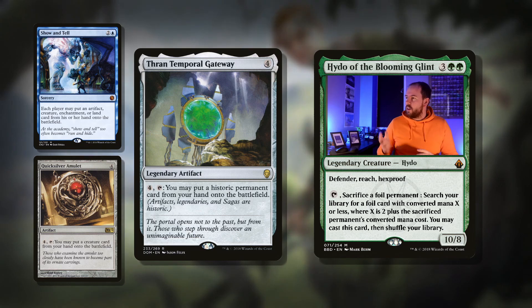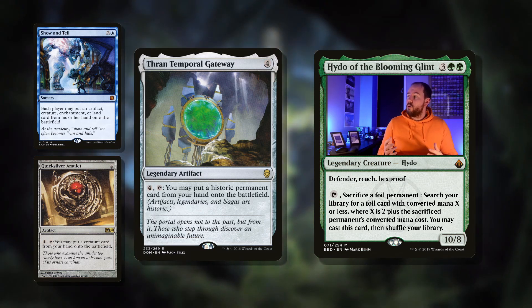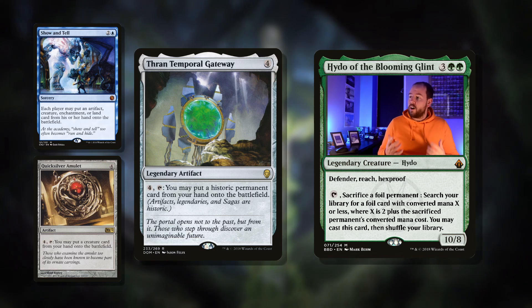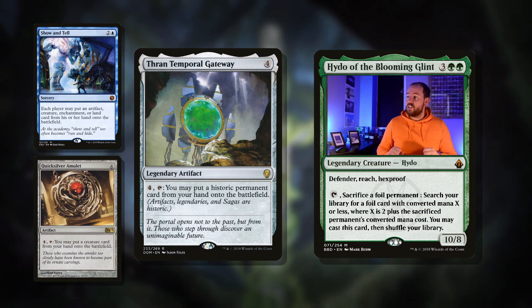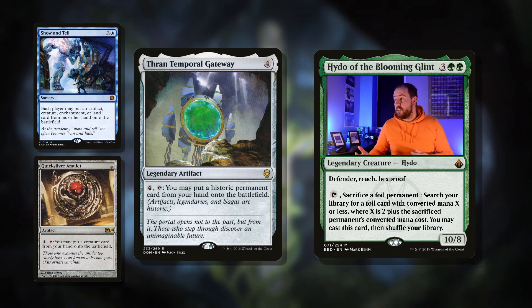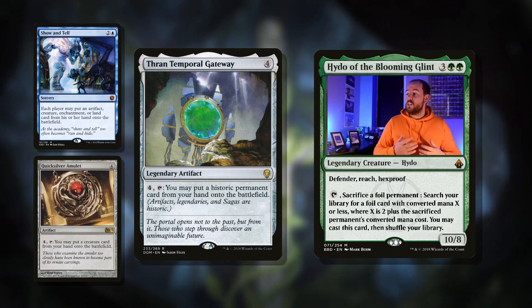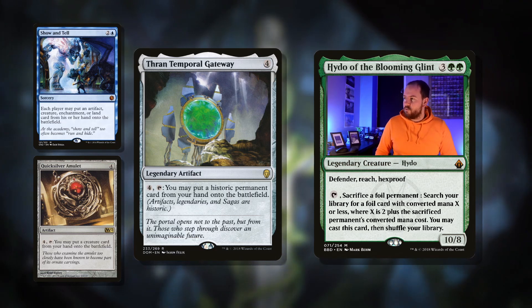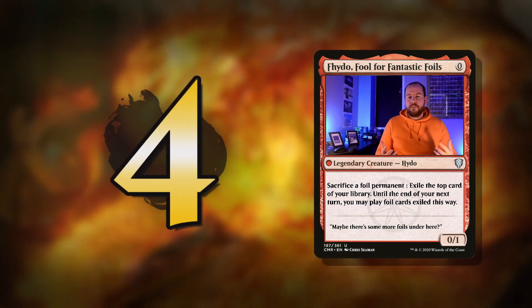Throwing the Temporal Gateway is a similar card. Four mana for a legendary artifact: you put a historic permanent card from your hand onto the battlefield. Artifacts, legendaries, and sagas are historic, so yes you do have to play with legendary creatures mostly — but that's not too bad. A lot of legendary creatures are fantastic, and you can sneak in big artifacts and potentially sagas if you want to go down that route. So that's our number five.